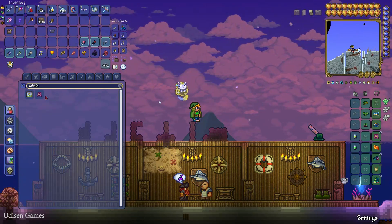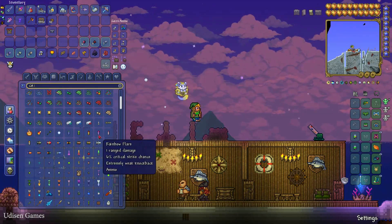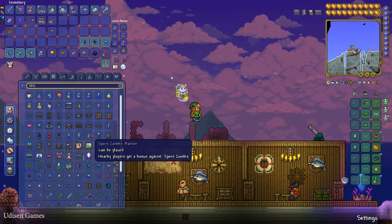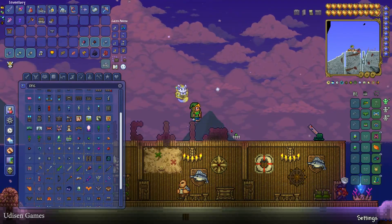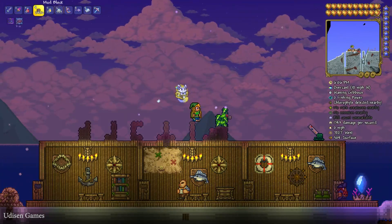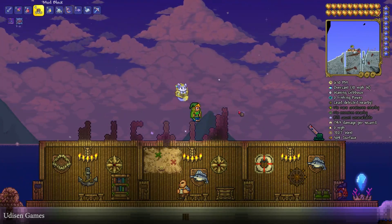Sometimes some materials require pickaxe power — for example 200% — but this works for every ore. I already tested this, believe me, or you can double check. You no longer need 2000 pickaxe power, and as you can see I collect very fast.